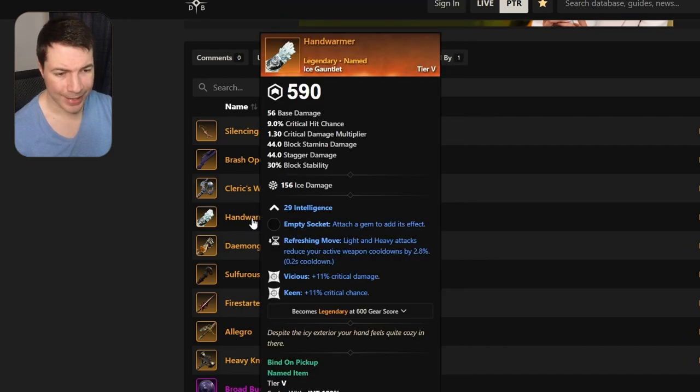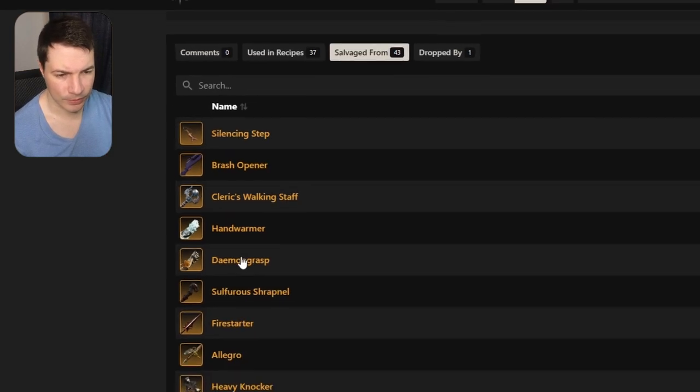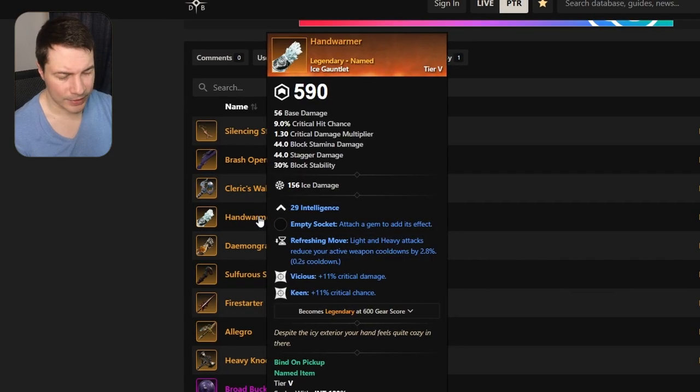Moving on to an ice gauntlet — this one comes with intelligence, refreshing move, vicious, and keen. Not the worst, not the best, but it does have refreshing move and vicious and keen. It's useful; you can definitely use this.